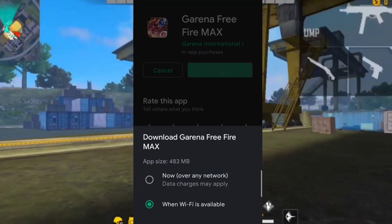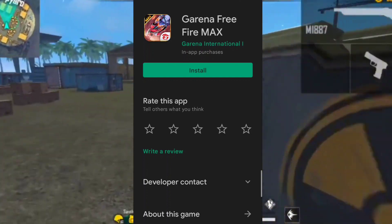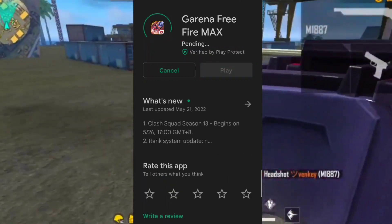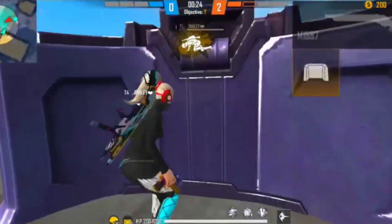Once we install the game, the file size is 483MB. You can also add the quick install. For any update option, we can install Free Fire Max. You can also share your best data.